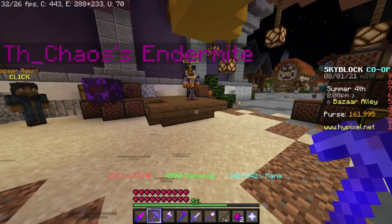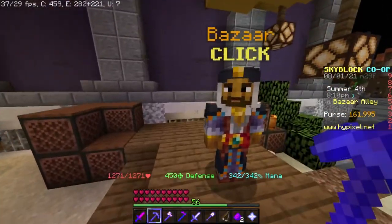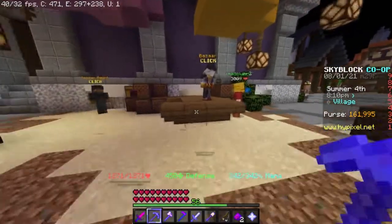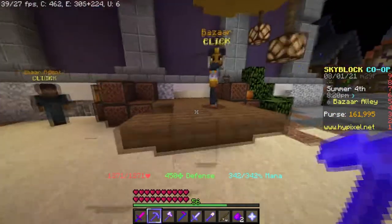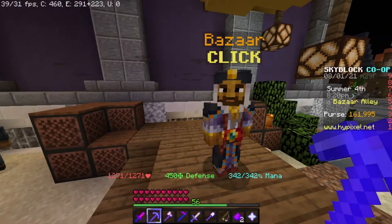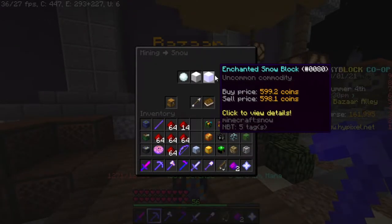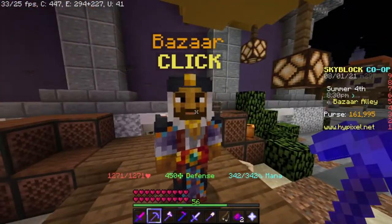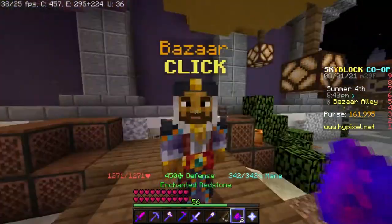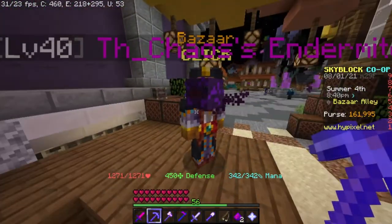And then I realized what are the next minions? I decided to look it up on the internet and I realized there are two other minions that are also really good. The next one being the snow minion. As a basic snow minion it doesn't make much, but when you use compactors, fuels, and everything, this farm can make insane amounts of money.